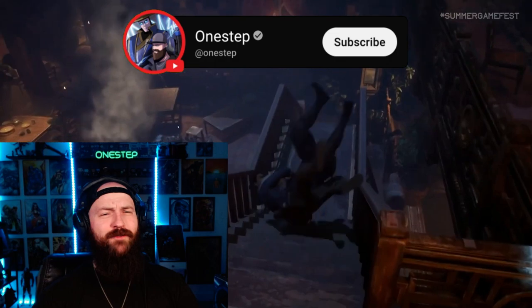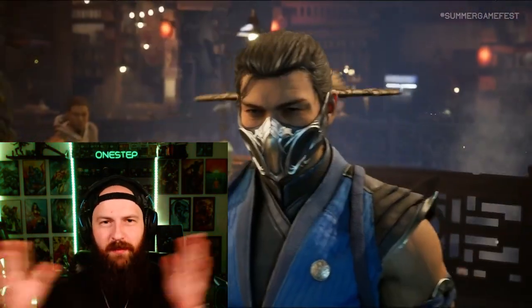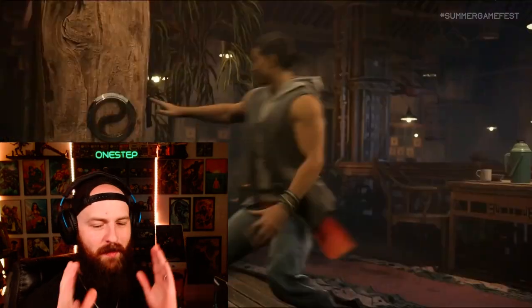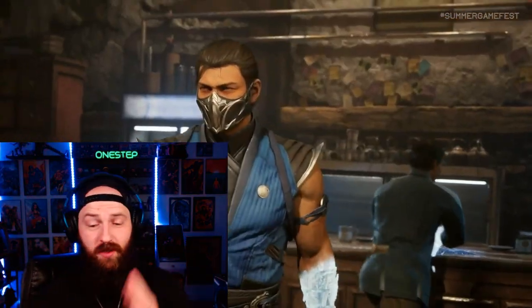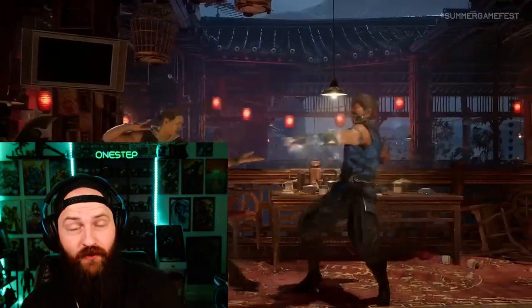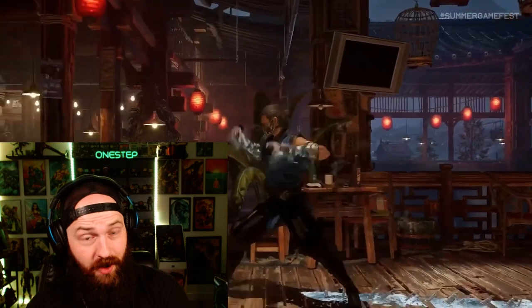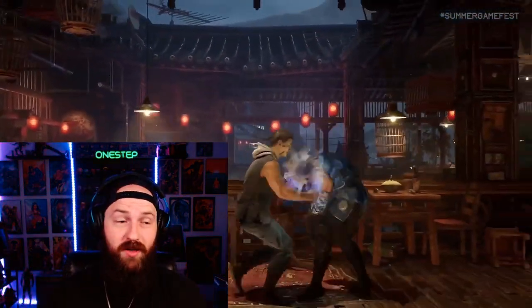So that is the look for cameo fighters — they're a completely separate roster. You have your main roster and you team up with a cameo fighter, and you could go Sub-Zero with Sub-Zero because Sub-Zero will be part of both the cameo roster and the main roster. Some fighters will only be part of the main roster, and some will only be part of the cameo roster.